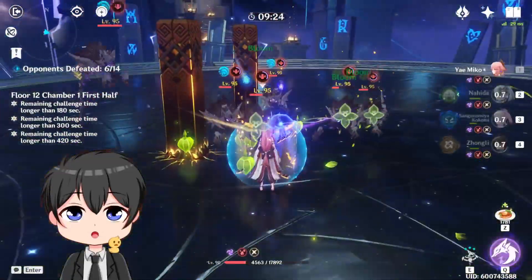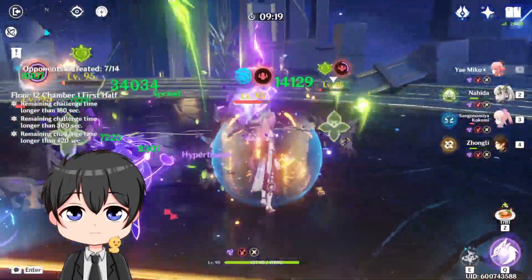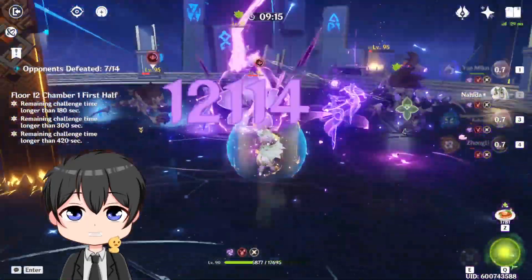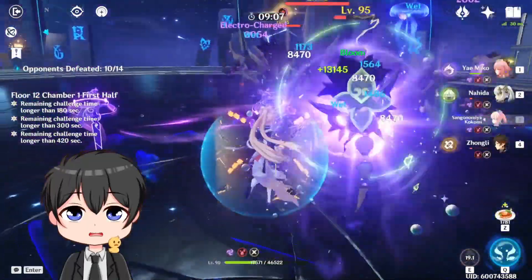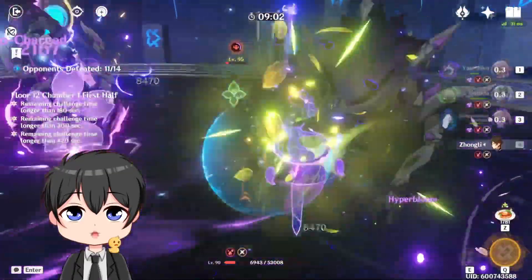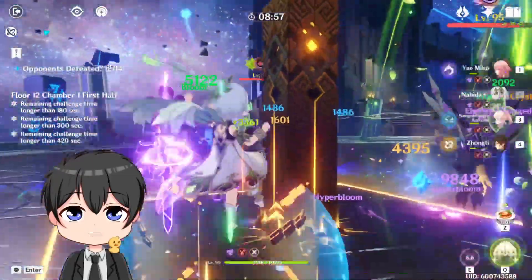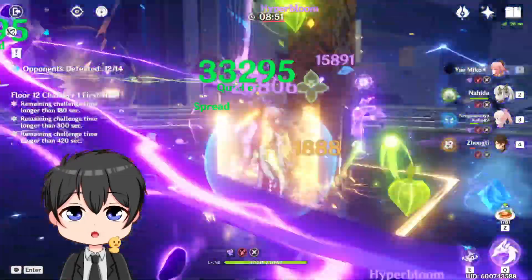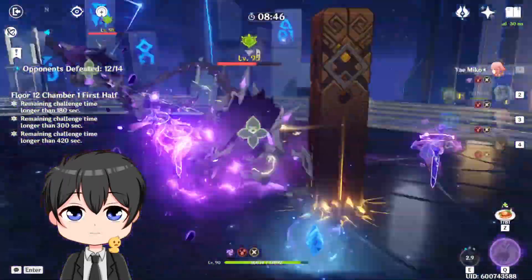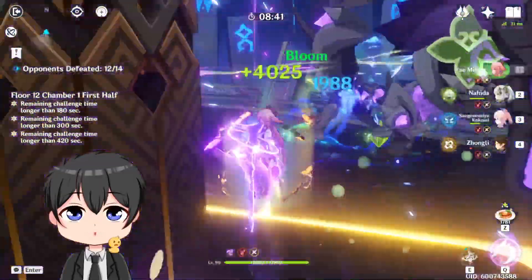I do prefer Albedo over the Kokomi variant, but I would literally die if I used Albedo. So let's reset that, re-E on Nahida. Get that juicy healing on Zhongli. It's actually doing pretty good. I need to reset my E's on these two guys. We're already a minute and ten in. The only thing with these Rift Hands is they move around way too much.